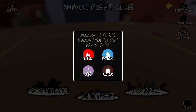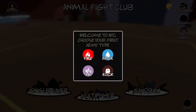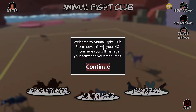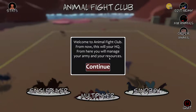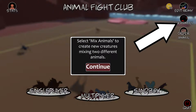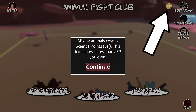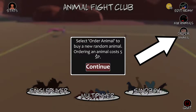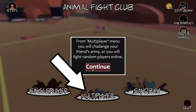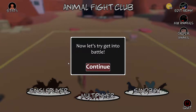Welcome to AFC. Choose your first army type — fire, water, air, or rock. We're gonna go with good old rock. Nothing beats rock in rock paper scissors. Welcome to Animal Fight Club — from now this will be your HQ. From here you will manage your army and your resources. Select 'edit army' to add or remove animals and edit your formation. Select 'mix animals' to create new creatures by mixing two different animals, which costs two science points or SPs. Select 'order animal' to buy a new random animal for five SP. From the single player menu you will play campaign missions, multiplayer to challenge friends or random players online, and sandbox to test your army against a custom army.